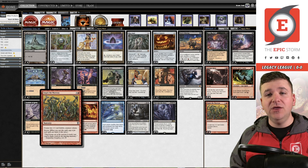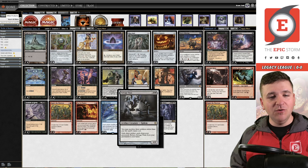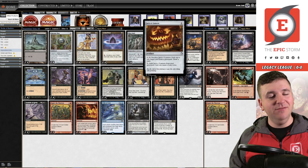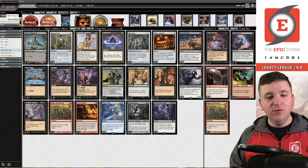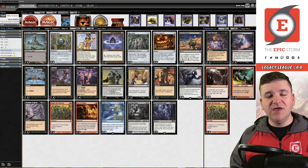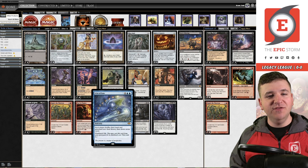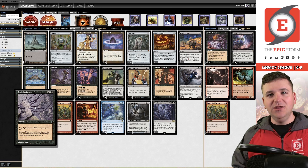This deck actually has another creature you can sacrifice to Burnt Offering — and I can't believe I'm going to say this out loud — Salvage Titan. Instead of paying its cost you can sacrifice three artifacts. Jack-o'-Lantern, Mox Opal, all the broken artifacts in our deck. We're playing four copies of Entomb so you can Entomb for the Titan or Jack-o'-Lantern, put it into play, sacrifice it to Burnt Offering, and cast Peer into the Abyss. Normally we'll be Entombing for Echo of Aeons and eventually finding Tendrils of Agony.